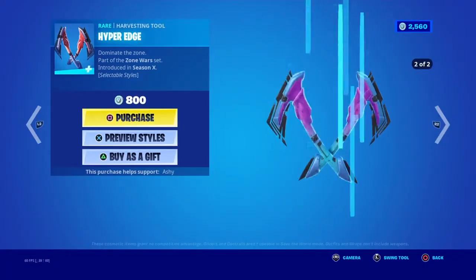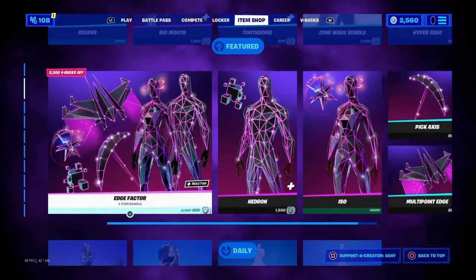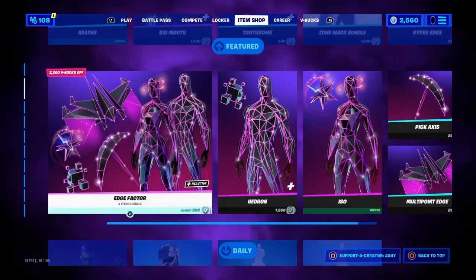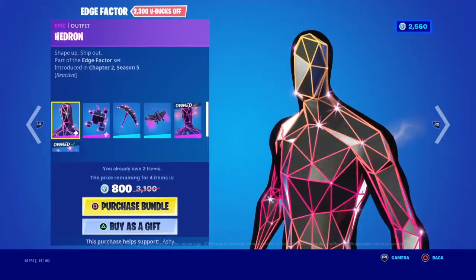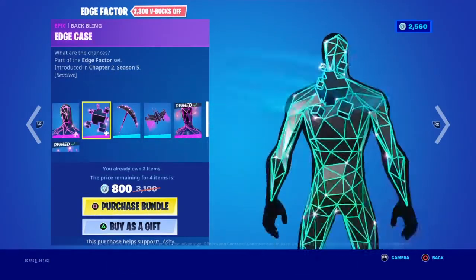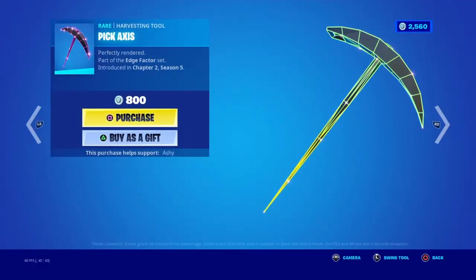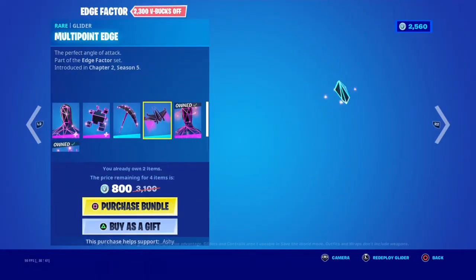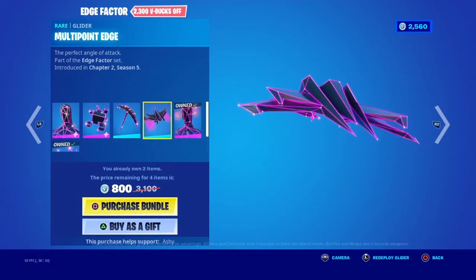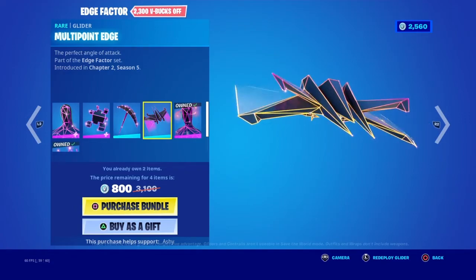And then the Hyper Edge Pickaxe. The Edge Factor bundle is here — it only costs 800 so I can get the rest of the set. You got Hedron with the back bling Edge Case and then you got the pickaxes and then the Multi-Point Edge class. Let's redeploy that — that sounds so sick. Well, that sounds nice.